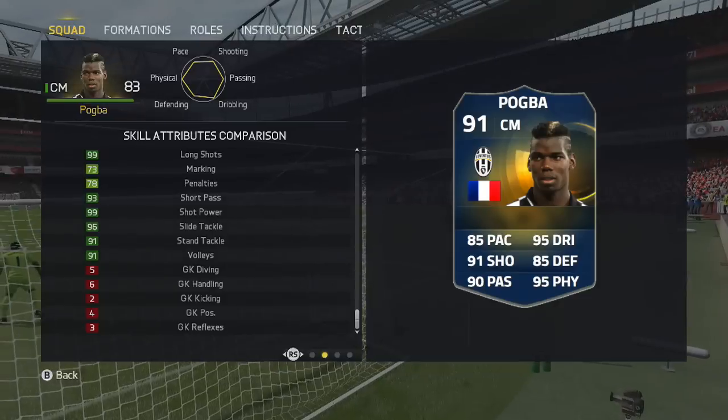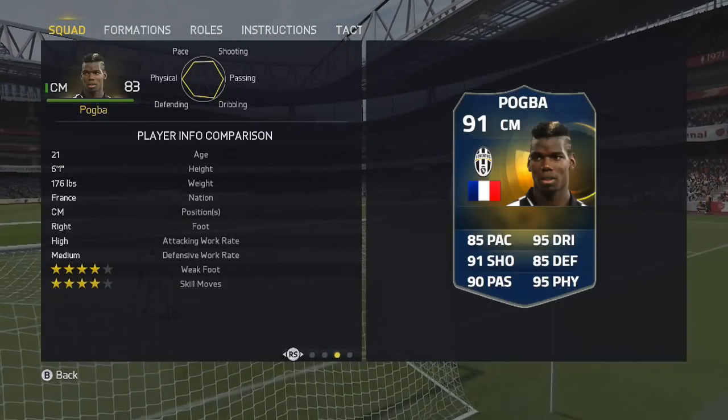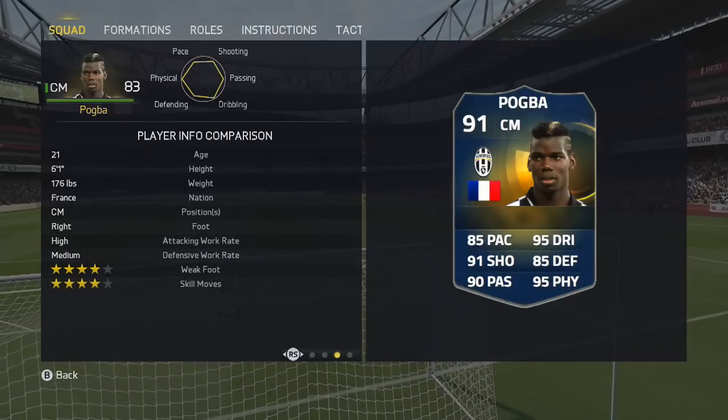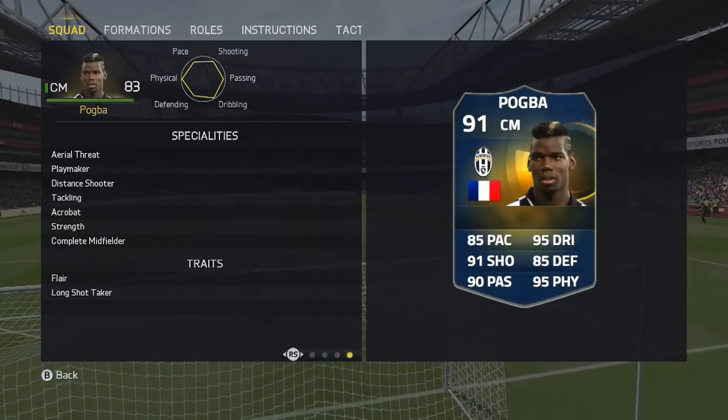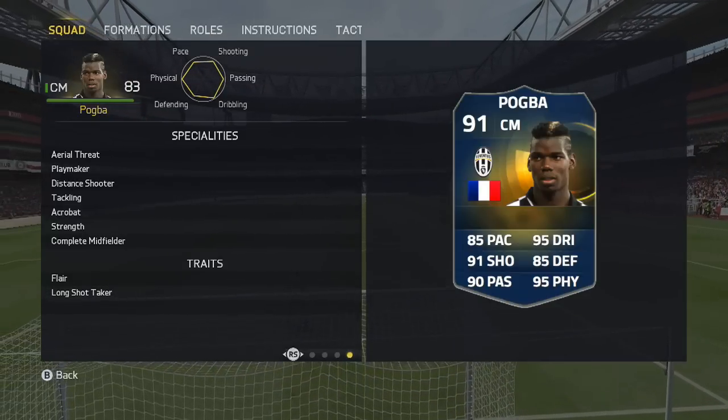Look at the Hexagon — he's pretty much maxed out in all 6. He's probably the most well-balanced card out there. Not a single card face stat under 85. He can play as a centre mid, although he can play anywhere from CDM up to striker as well. He's super stacked — long shot taker, playmaker, distance shooter, complete midfielder, and strength is a standout.